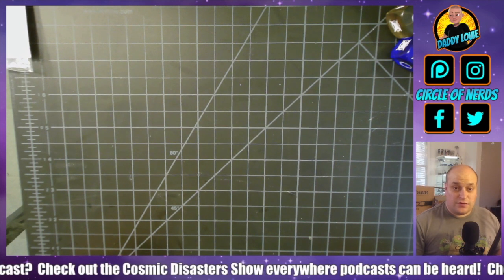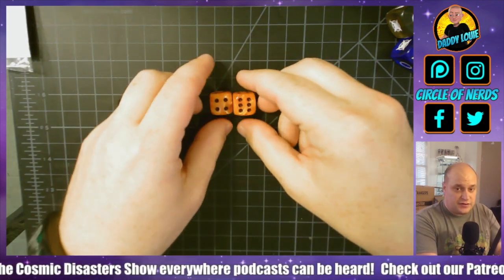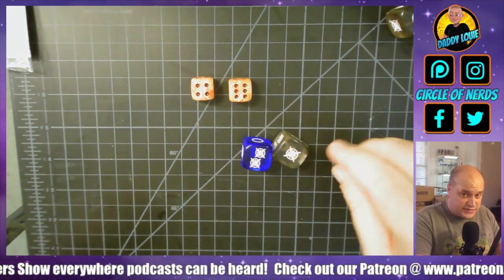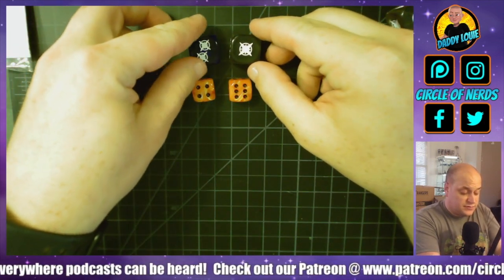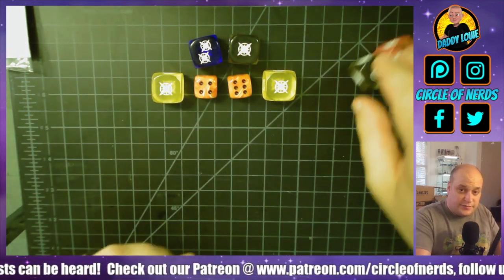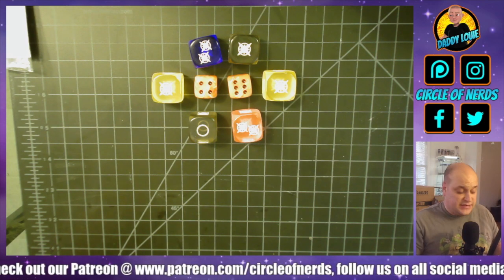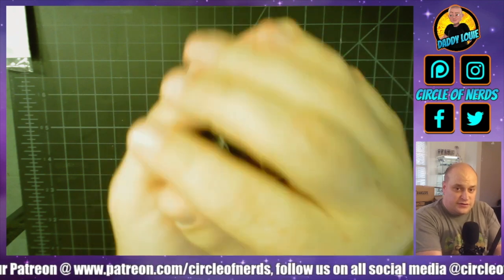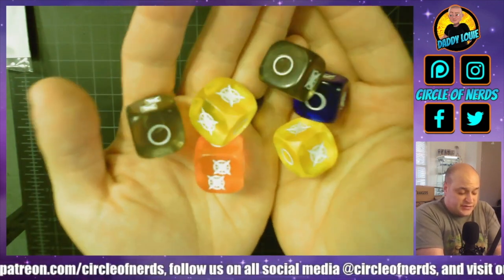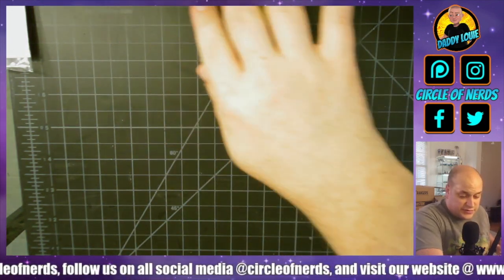The first thing I want to take a look at before we dive into the models is the dice. These right here are just some standard size dice, and then these are the dice for Heroes of the Grid. You can see the size difference right away — they're a little bit bigger, but I actually like the feel of them. You're probably never going to be rolling more than five or six dice at a time anyway, and when you put five or six of these in your hand it fills it up nicely. I like the size and the feel. They shake really well and rolling them is fun, which is a huge plus — because who doesn't like chucking dice, right?